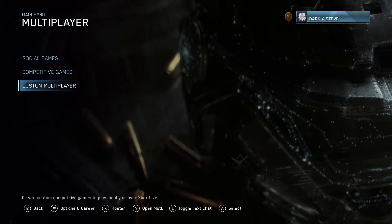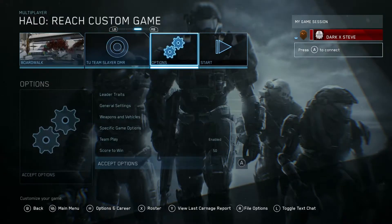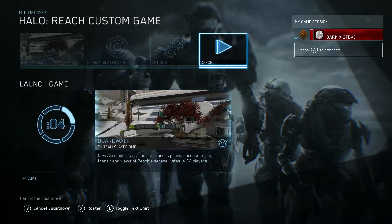Dex here with another achievement guide on Halo Reach. This is the Easy to Overlook achievement worth 10G. You get this achievement for accessing hidden UNSC radio chatter.